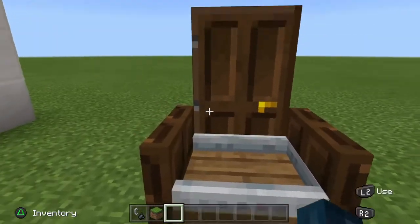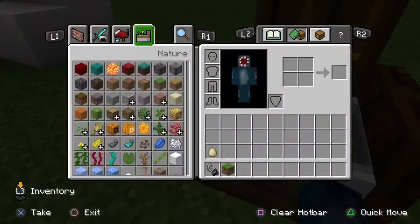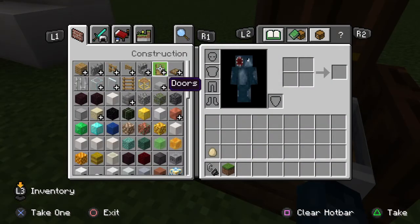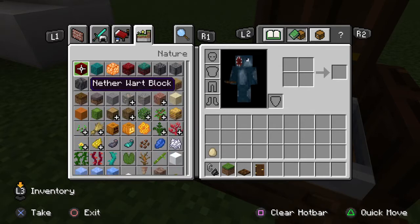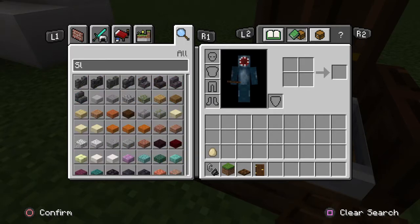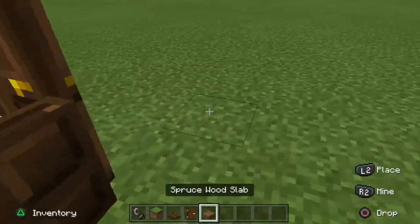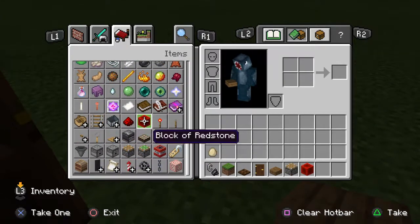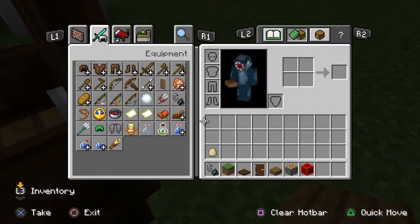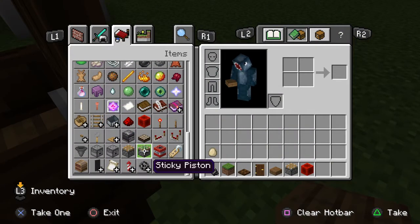If we go over here, we have basically a sittable chair. All you need to do is grab some trapdoors of your choice, grab a slab — any slab you want, I'm just gonna use a spruce slab. You're also going to want a piston, something to activate that piston, and a minecart. It may seem like a lot of stuff, but it's worth it in the end.